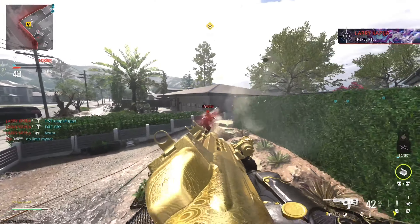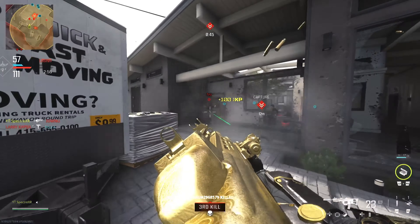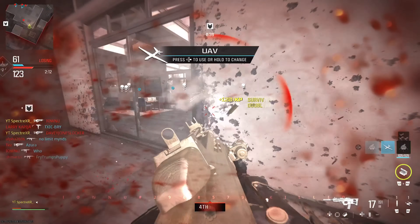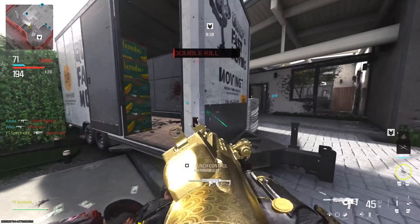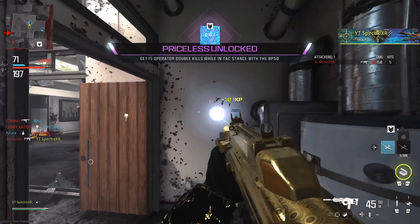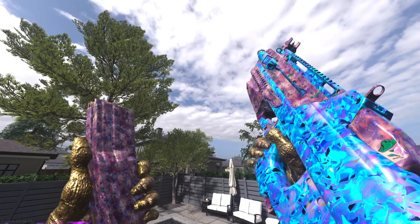1, 2. Here we go, double kill. Priceless, there we go — Priceless Camo. That took a minute. So here's the Interstellar BP-50 Assault Rifle, and here it is: Priceless Camo.